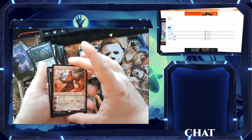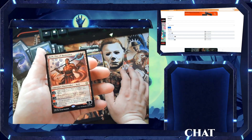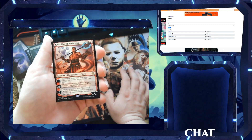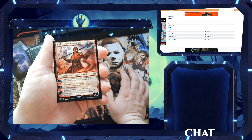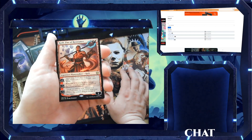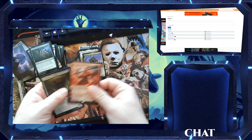We've got another Planeswalker — Chandra, 火の抵抗, Fire of Resistance. A four-drop. He starts off at 4 loyalty. Plus 2: search your library for a basic mountain card, reveal it, put it into your hand, then shuffle. Negative 3: Fire of Resistance deals damage to target creature equal to the number of mountains you control. Negative 7: you get an emblem — whenever a mountain enters the battlefield under your control, this emblem deals 4 damage to any target. Not bad.